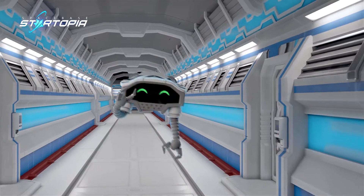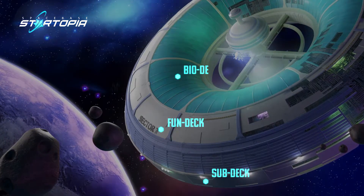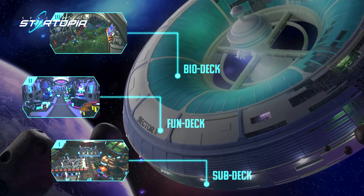My name is Val. I'll be your eyes and ears aboard the station. Spacebase Startopia houses three unique decks. Your decisions and competency as commander will determine the efficiency of each.